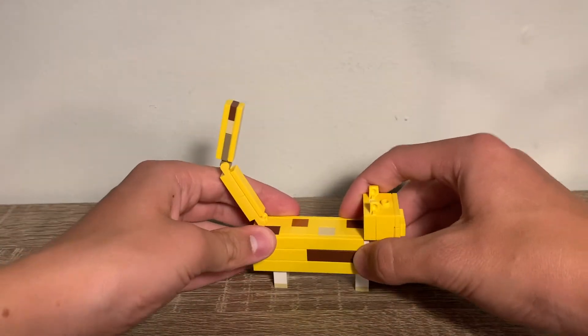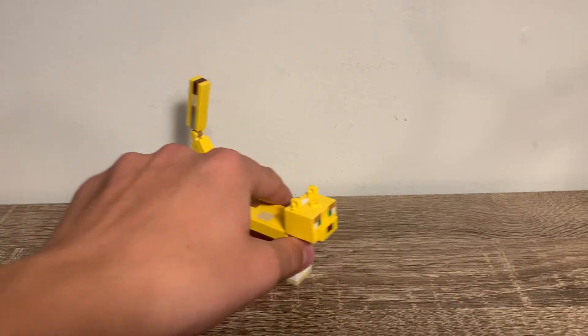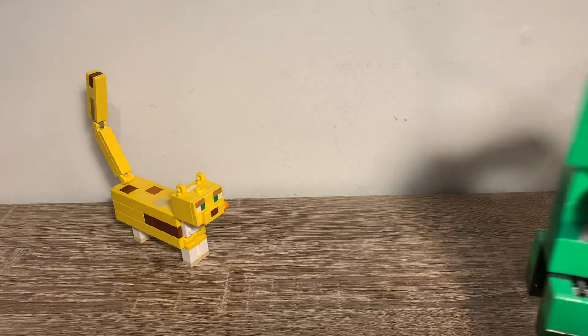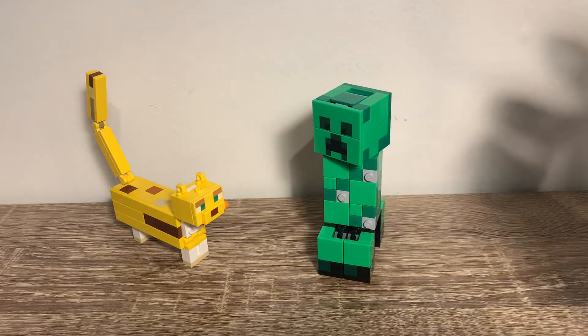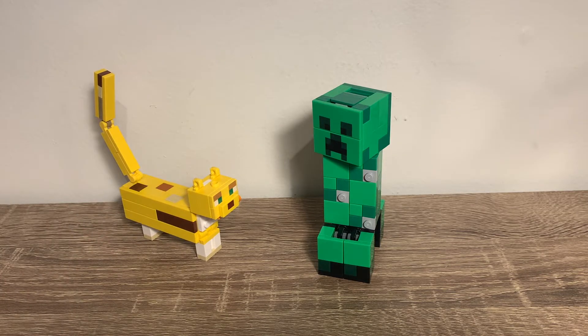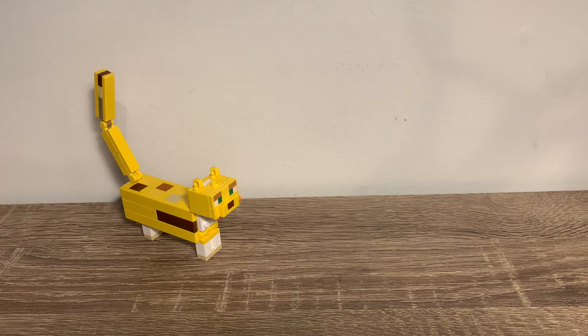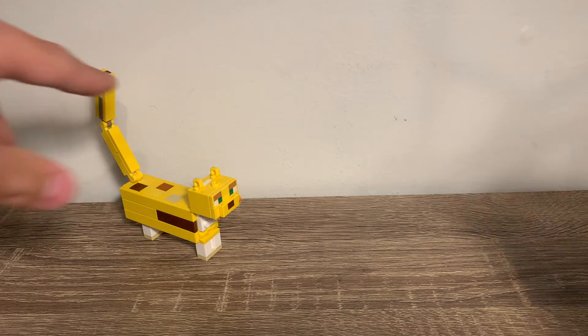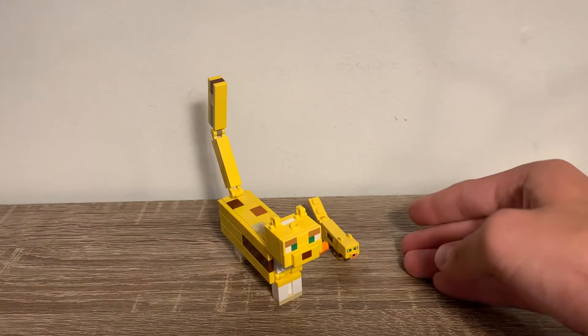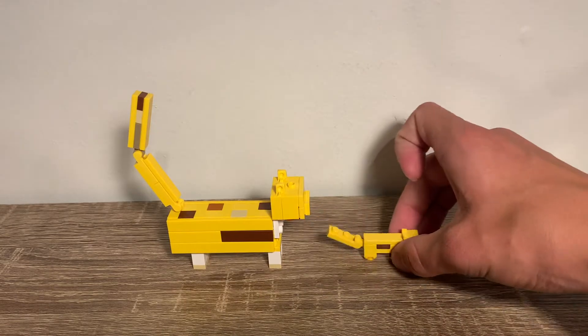For those who don't play Minecraft, you might wonder why there's an ocelot with a creeper. In the game, a creeper's really only weakness is that they're terrified of ocelots — so it's kind of funny they included one. Comparing to an ocelot in minifigure scale, they look pretty similar. I think LEGO does a really good job with these.